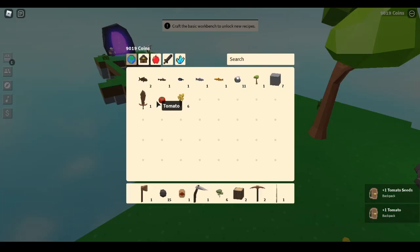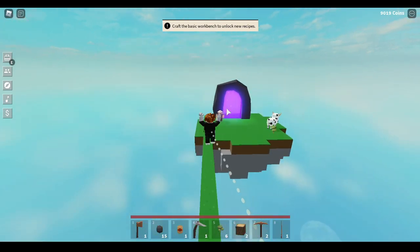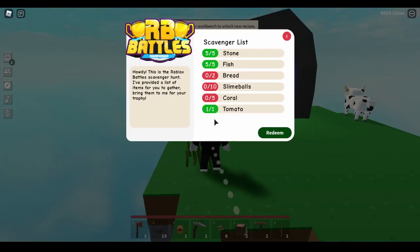Back at the campfire, put a piece of coal in with the iron ore to smelt it. Check your tomatoes - they should be ready now. Go to the RB Battles merchant and you can see we have one tomato, five fish, and five stone - that leaves us with three more quests. Now I'm going to show you how to get coral.